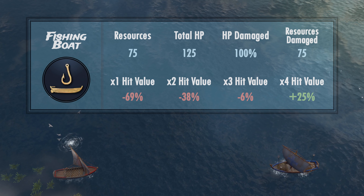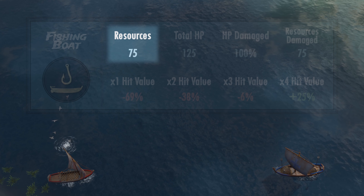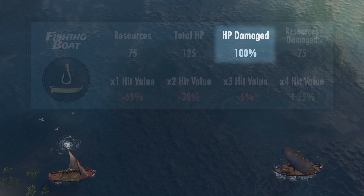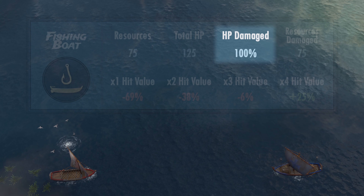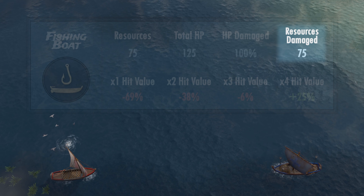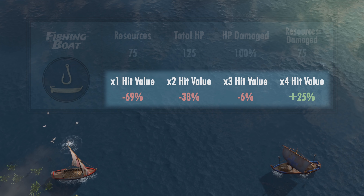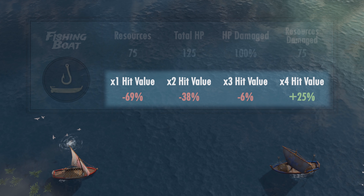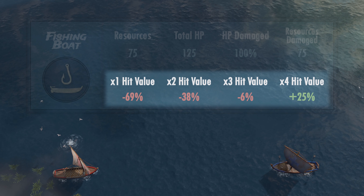Let me quickly explain the numbers on screen using the fishing boat as an example. The first resources number is the total resources required to build the corresponding ship — in this case, 75 resources to build a fishing ship. Total HP is straightforward: the fishing boat has 125 HP. The HP damage number is the percentage of damage dealt to the unit's HP from a direct demo ship explosion. Since the demo's base damage far exceeds the fishing boat's HP, I've capped it at 100%, indicating one direct hit destroys the ship. The resources damage number is the total resources damaged based on the missing HP — since the fishing boat is fully destroyed in one hit, you'll see the full 75 resources indicated.